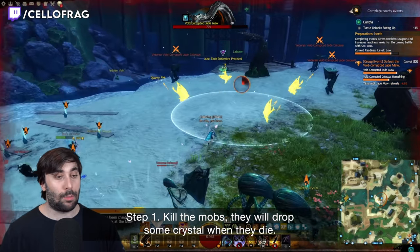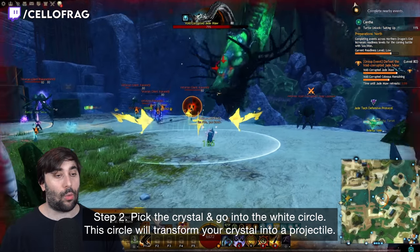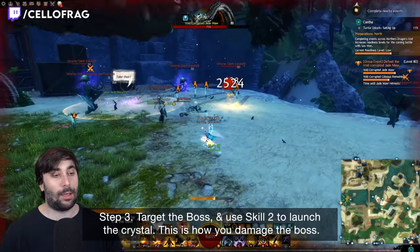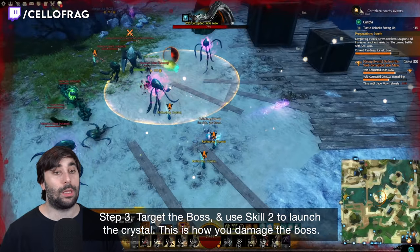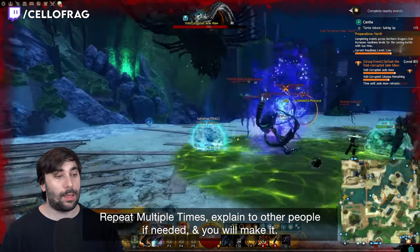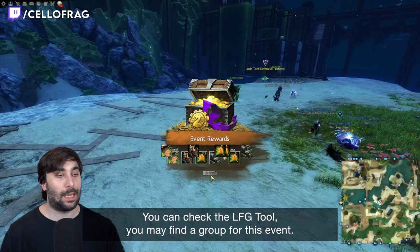Step 1: kill the mobs — they will drop some crystals when they die. Step 2: pick up the crystal and go into the white circle. This circle will transform your crystal into a projectile. Step 3: target the boss and use skill 2 to launch the crystal. That is how you damage the boss. Hit it multiple times, explain it to other people if needed, and you will make it. You can also check the LFG tool — you may find a group for this event.